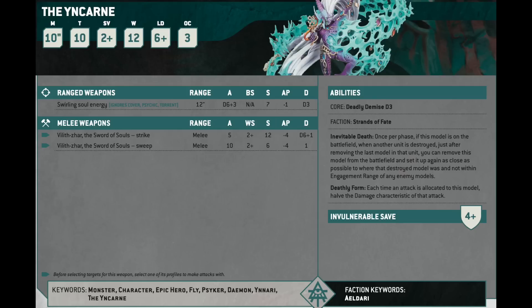On turn one, you can shoot something in your opponent's backfield with your Wraithcannons with Towering or your D-Cannons, kill it, have the Yncarne appear next to your opponent's other stuff, and in that same turn make a charge move and just be on your opponent. Your opponent then spends the first turn trying to kill this T10, 2-up save, 4-up invuln monster, while your Wraith Knight and Fire Prisms are taking the midfield and running riot.